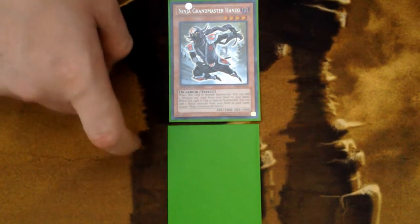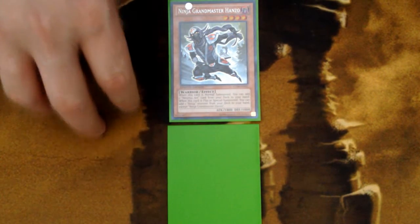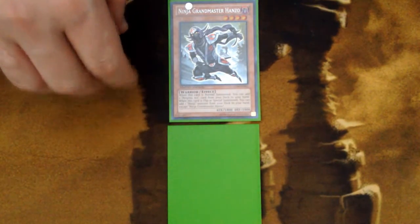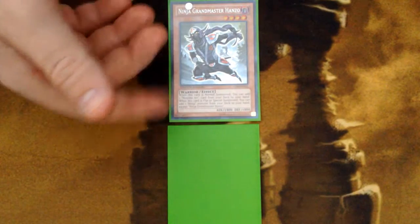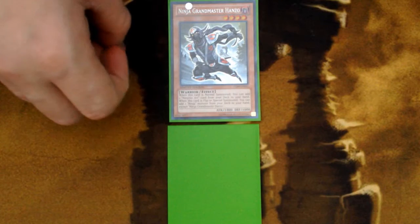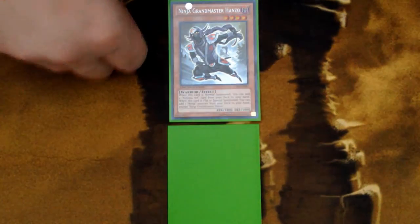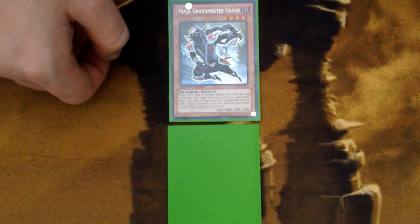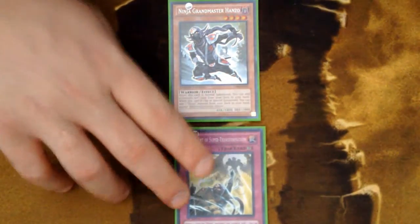Always make sure to time it right, make sure you know the deck you're playing against, and if it's brand new to you, don't use it right away. Keep calm, try to time it just right, figure out their tactics, and use it at the right time. Don't get gung-ho with it because the Super Transformation play can be very underwhelming if you use it straight off the bat with no thought. Once they have something you feel is a sufficient target and you know it's the right time, activate the Super Transformation — target your Hanzo and their monster, send both to Grave, and Special Summon your White Dragon Ninja.